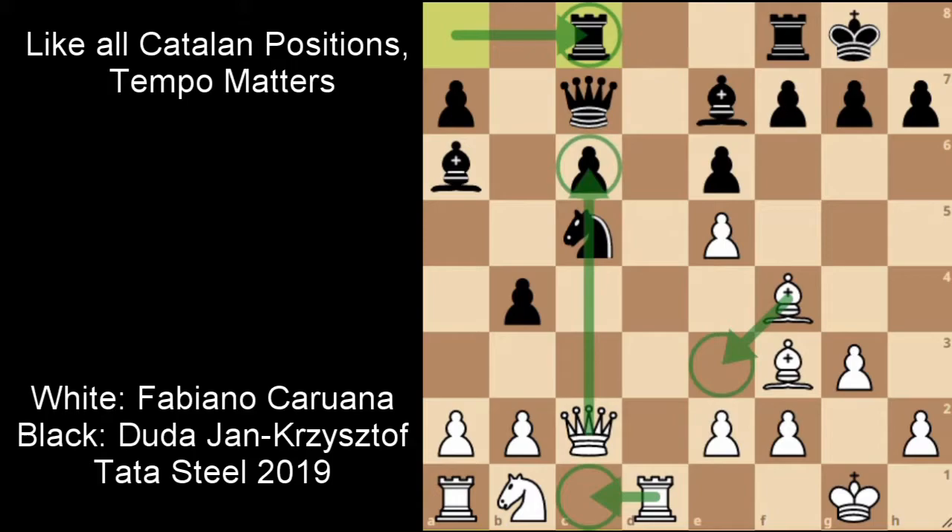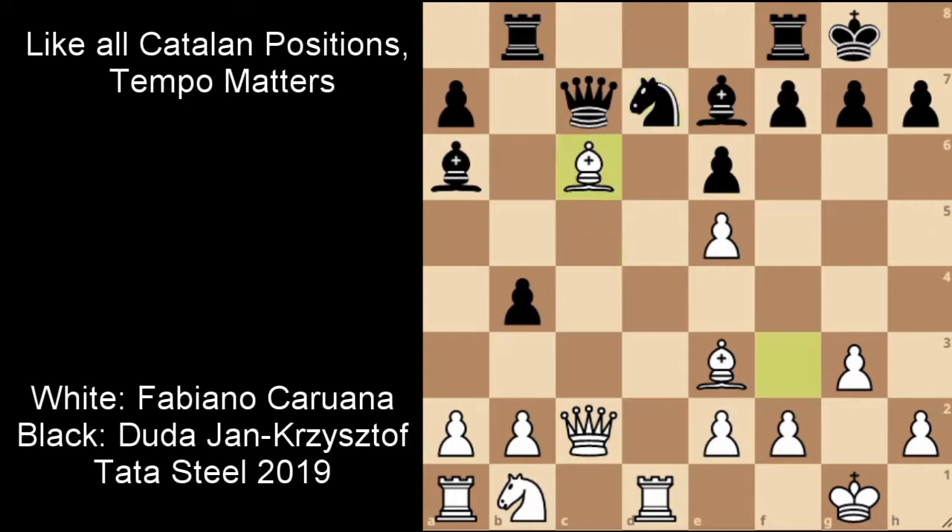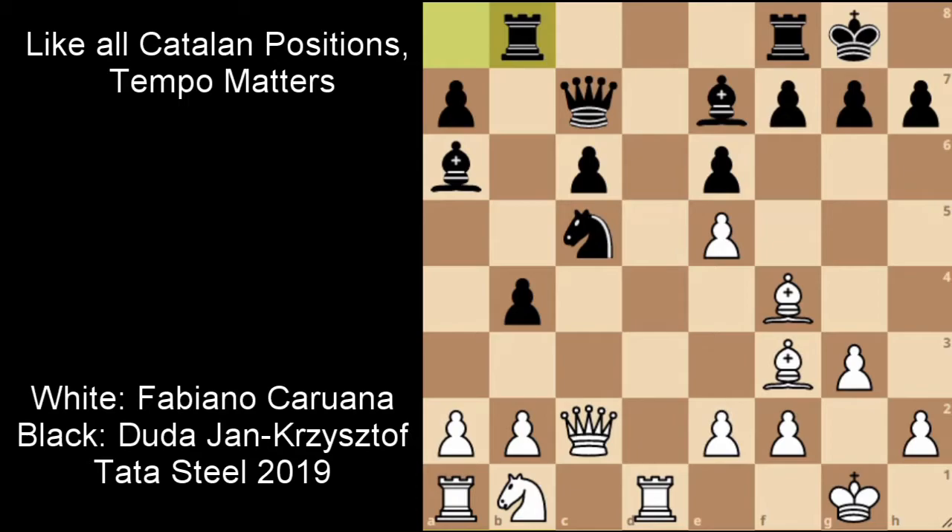White does have a threat of bringing Rook to C1 and the Bishop on E3 to pressurize the pawn on C6 if the Knight ever has to move. But Duda doesn't have to worry about this pawn on C6 at all — after Rook to B8, if you play Bishop to E3, the Knight could be brought back to D7, and after Bishop takes, Knight to E5, taking another pawn and attacking the Bishop on C6, this should be worse for White. The engine thinks this is a very bad series of moves because it loses tempo, and that time is what Caruana needed to break through.